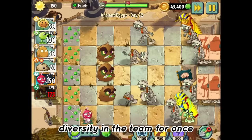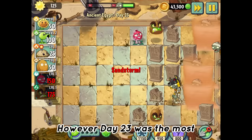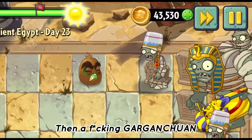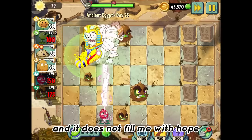I can really feel the rampant difficulty on day twenty-two — a bunch of coffin zombies kept spawning in and kept breaching my lines. However, day twenty-three was the most difficult part of this challenge by far. My first attempt, two torch zombies spawned in the worst possible places and made me lose all of my lawnmowers. Then a gargantuan came out of nowhere, leaving me with no way to counter it. Overall, this level probably took me about an hour, and it does not fill me with hope for the future of this challenge.